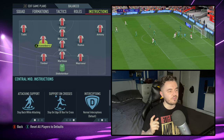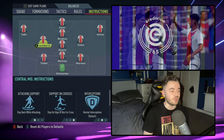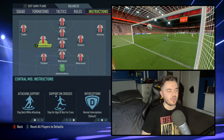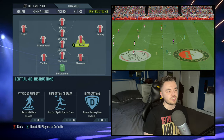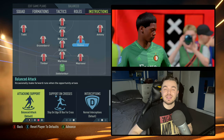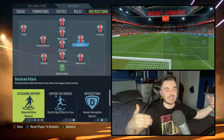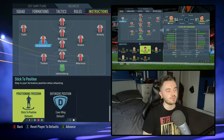With the two central midfielders — starting with Graven Birch — it doesn't matter which way round. With the left central midfielder, we've got him on stay on the edge of the box for the cross, and that's the same with the right central midfielder as well. Both are on normal interceptions. The only difference is that with attacking support, one of them is on stay back while attacking, and then the right central midfielder is on balance attack — we want him stepping up a little further to help with possession in the advanced areas. Positioning freedom is on stick to position and defensive position is cover wing for both.